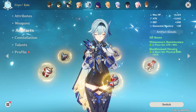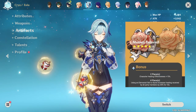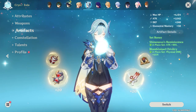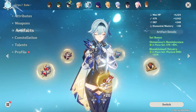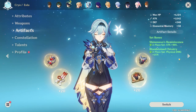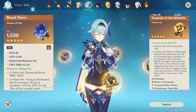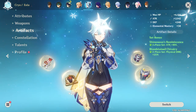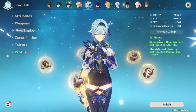As for Dory's best artifact set, since she is a healer, the 4-piece Maiden's Beloved is a very good option if you just want to rely on her for healing. However, the better option is to provide buffs to your higher tier units instead. Her best-in-slot option is either 4-piece Tenacity or 4-piece Noblesse — if you don't already have a 4-piece Noblesse user on your team — to buff your main DPS units to get them to do more damage. Another option is Ocean-Hued Clam, though this relies on her own damage dealing, so it isn't as strong as the other two options.